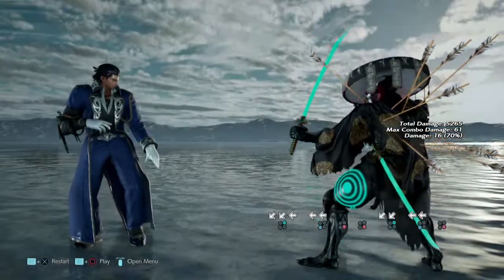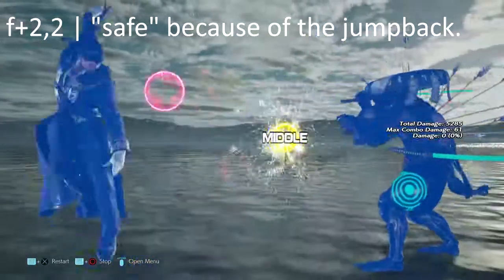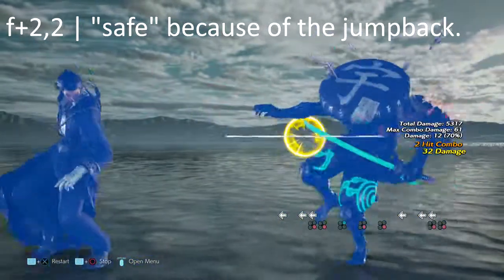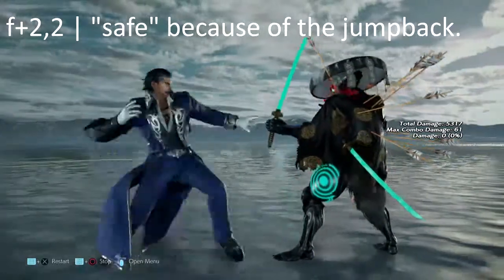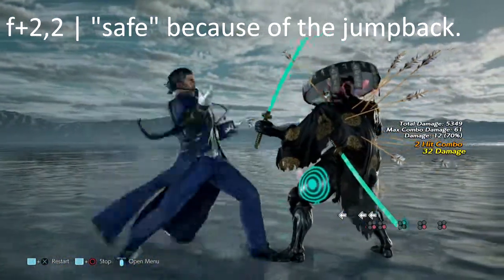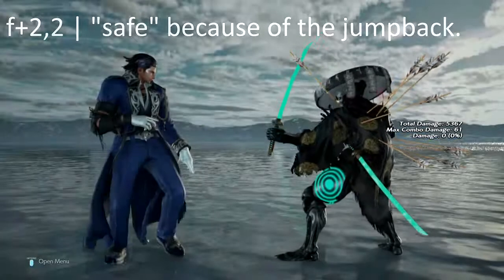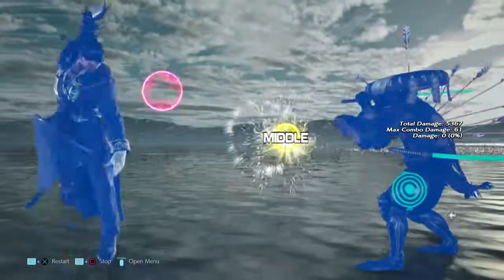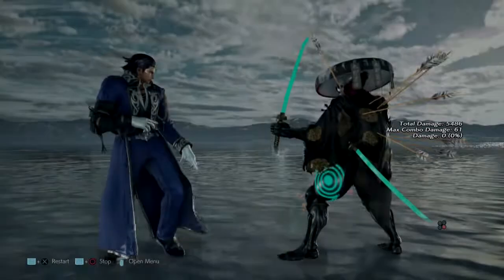Next up we have 4,2,2. This move actually pushes him back. According to some friends in the Yoshi Discord, you can do a crouch dash one on it, but whenever I tried I couldn't do it. I was able to get a Fuujin knee under perfect circumstances — sometimes it'll whiff. In my recent efforts the best I was able to get was a Fuujin knee, which is a launcher. It's safe, but a Fuujin knee is definitely a solid and easier choice for this move.